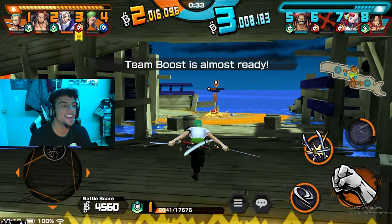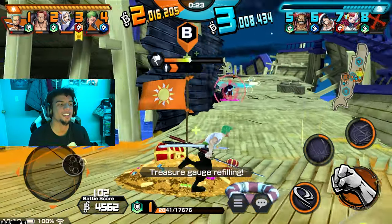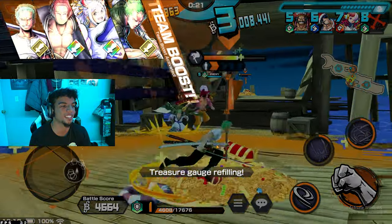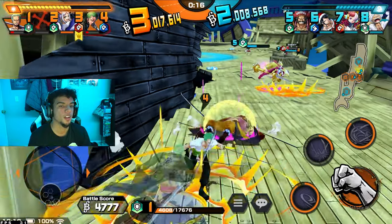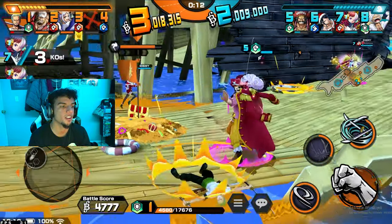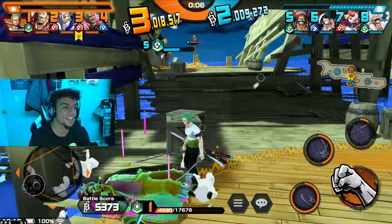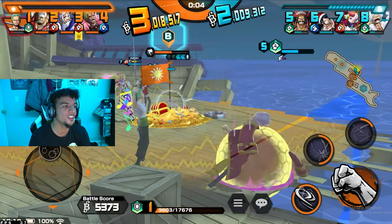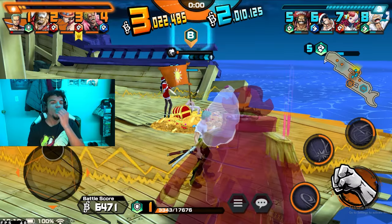This Zoro is so slow — he's using his actual swords for attacks, whereas nowadays Zoro sends out huge slices. Let's gang up on Goldie Roger. My team needs to do a better job defending the flags. I'm defending with my life here — two seconds, one second — we were about to lose the whole flag!